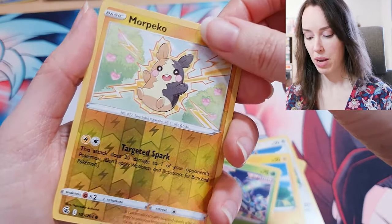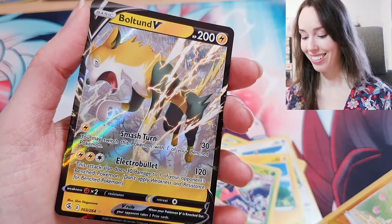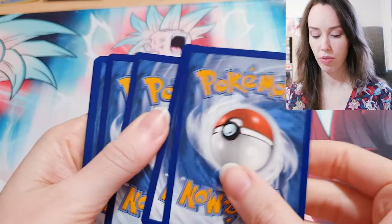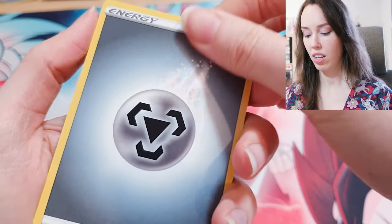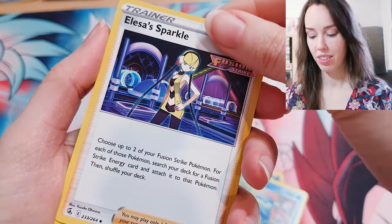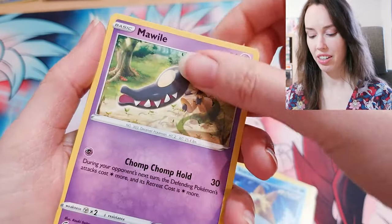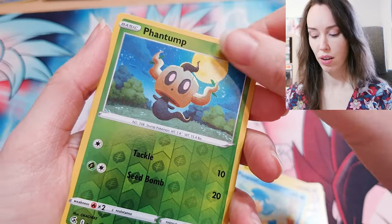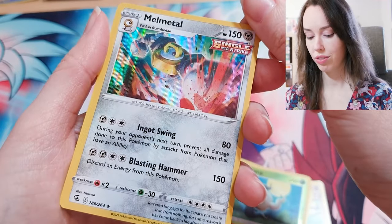Alright, we've got more Petko — so adorable. Oh, okay, we have another V — very, very cool. This is the last pack for Fusion Strike. Energy, Darkrai, Crokinoor, Elisa's Sparkle, Toxil, Staryu — that's a cool Staryu card actually. Makuhita, Handpaw, Fantump, and Melmetal Holo — pretty cool.